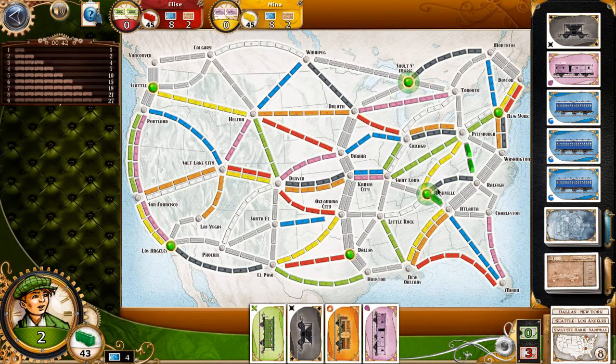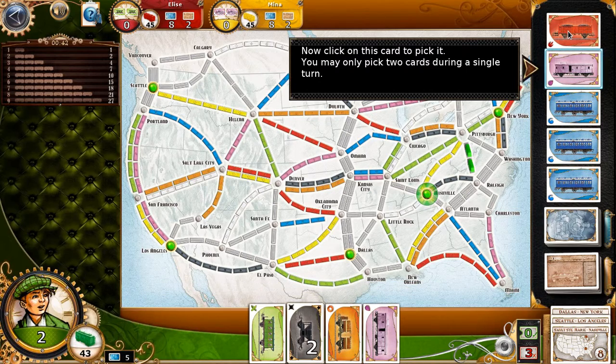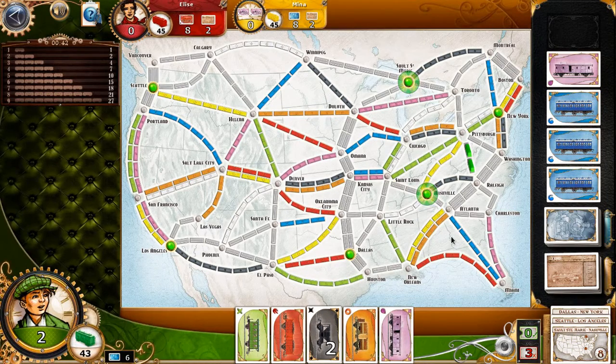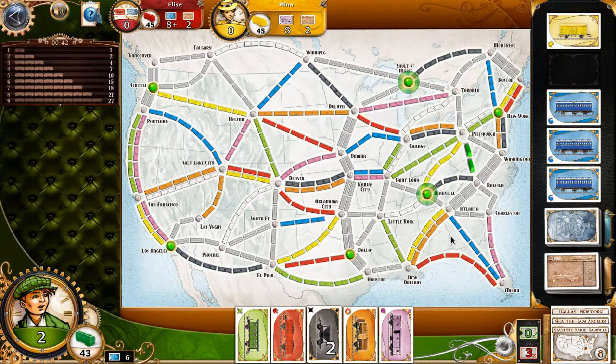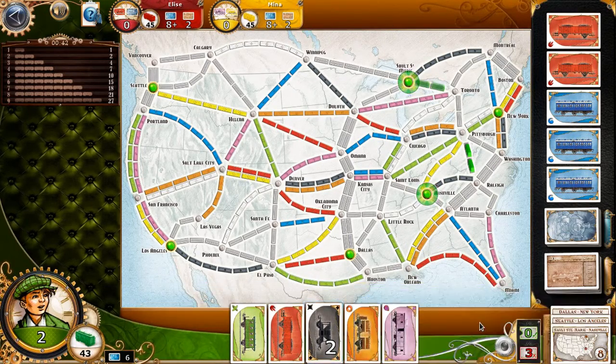I don't want to claim that route. Let's go from the top of our little red one. So the other players are doing it right. I don't want to claim that route either.